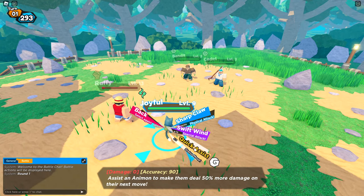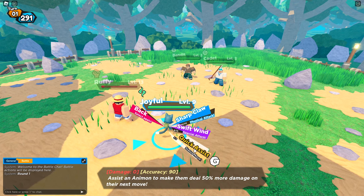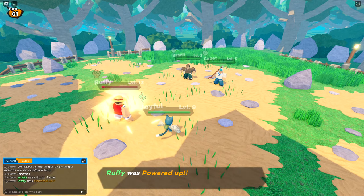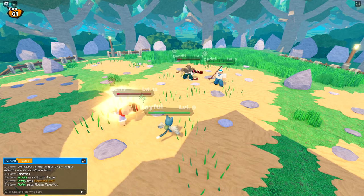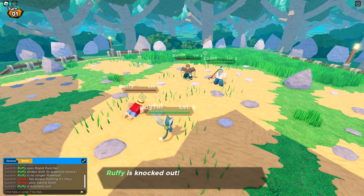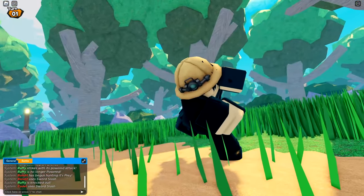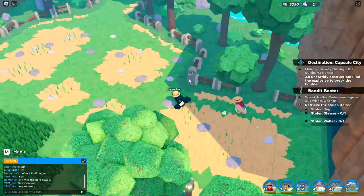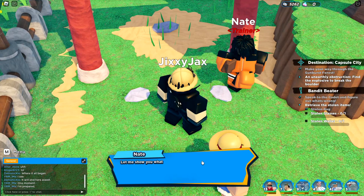Quick Assist — assist an animon to make them deal 50% more damage on their next move. For example, I use this on Luffy — now Luffy's powered up, and his attack deals double! Joyful was a good grab — that's going to be a massive support ability. I can't enter the cave yet. And there's another secret ninja — it's Naruto! I'd definitely get Naruto. That's going to be a good unit.